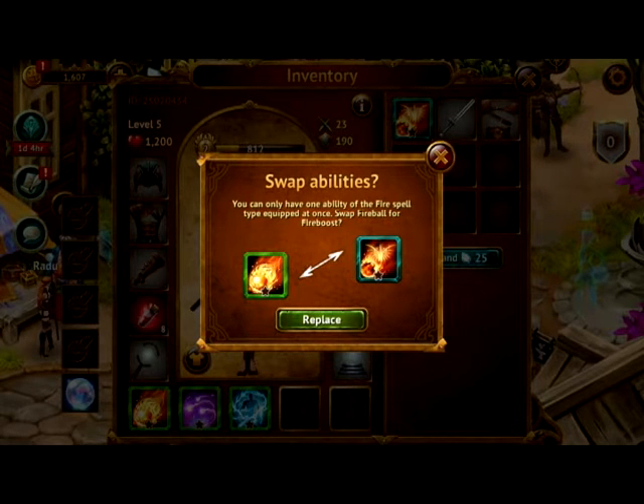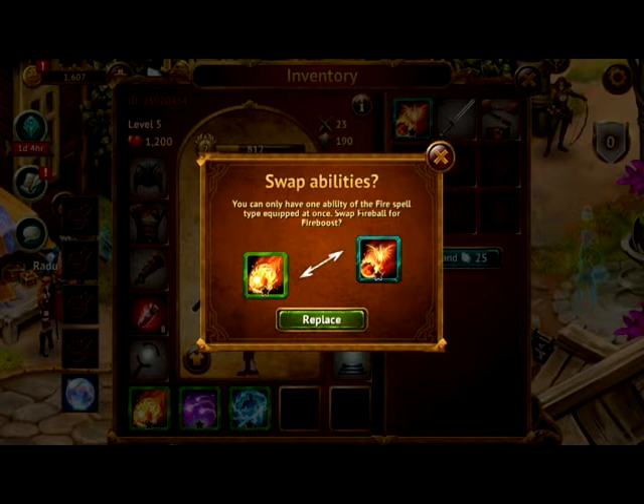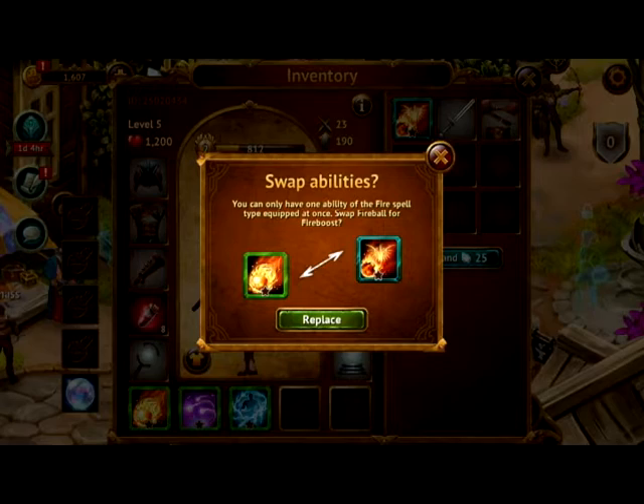So swap abilities — let's replace it and equip. Or just equip this one.